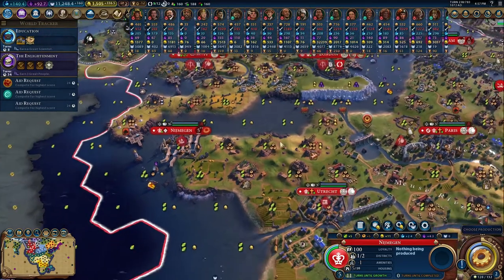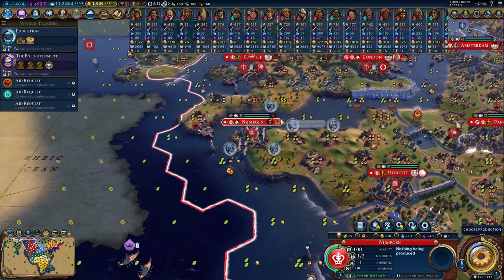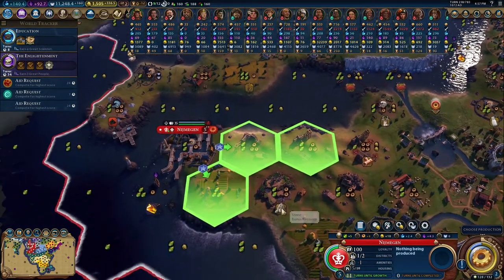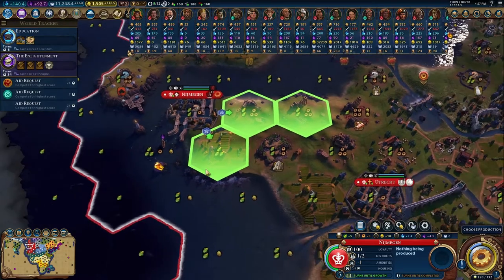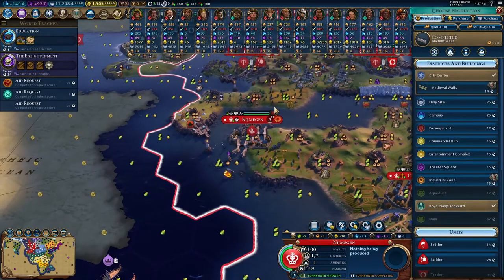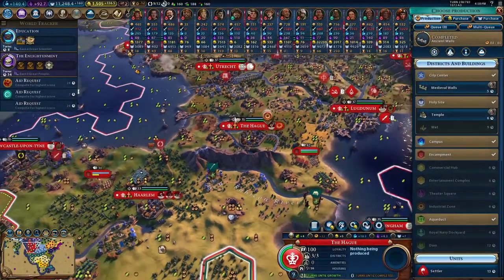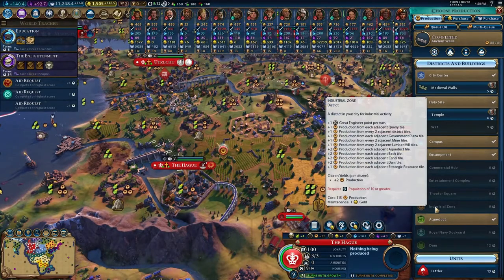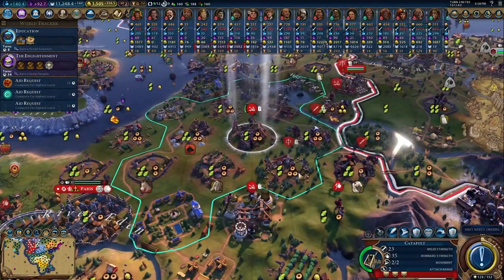This needs a bit more production. Let's get a campus up right here — not bad. Just debating what's going to be better: campuses in general are going to be better, right? We can get it powered, we can get a lot of science out of the buildings inside the campuses. But that means the city is going to grow a lot slower — we definitely probably want some traders there. We completed the ancient walls in The Hague — we can't get the industrial zone until we get one more population. Getting the temple though will be really nice — it'll give us more food.